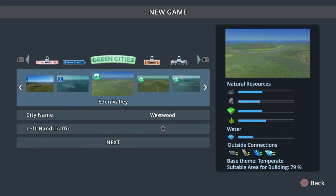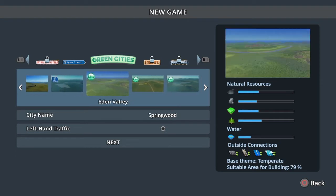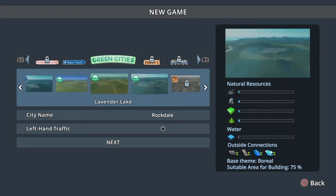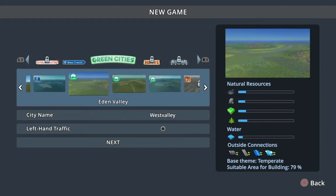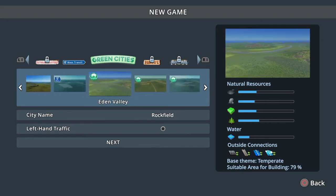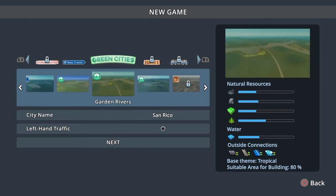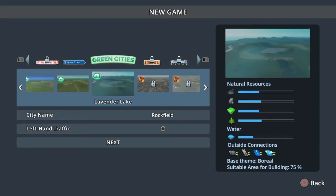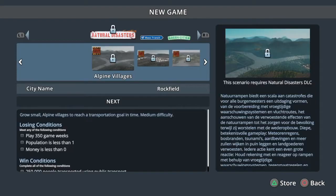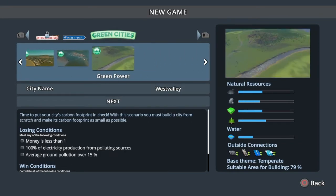You have three new maps: Eden Valley, Garden Rivers, and Lavender Lake. All of them have outside connections and good natural resources. The building area is also pretty high, and the themes are temperate for Eden Valley and Garden Rivers.